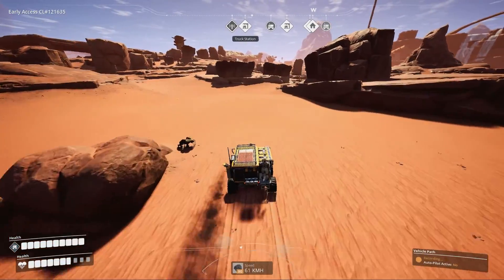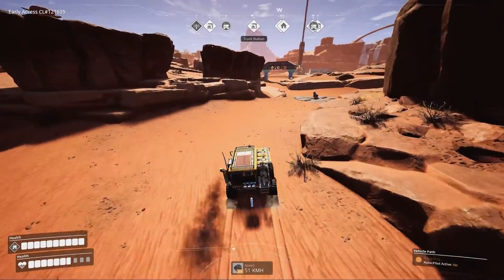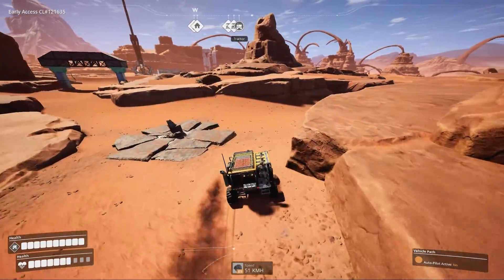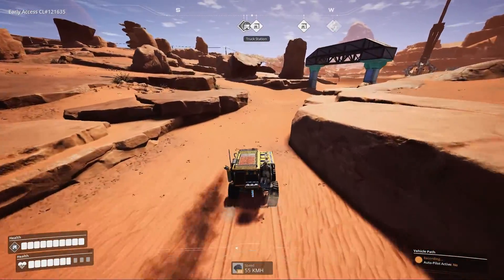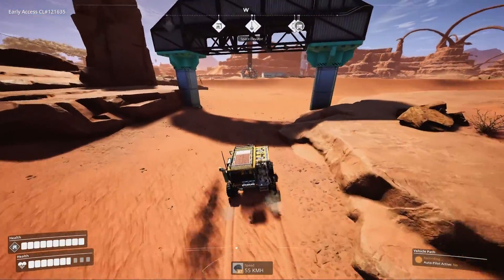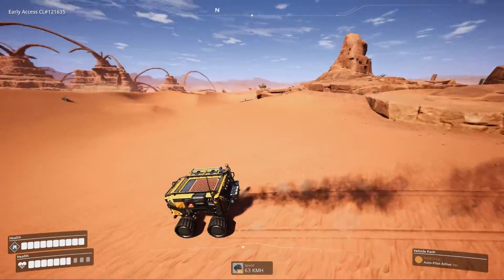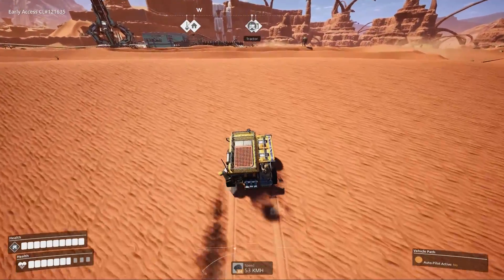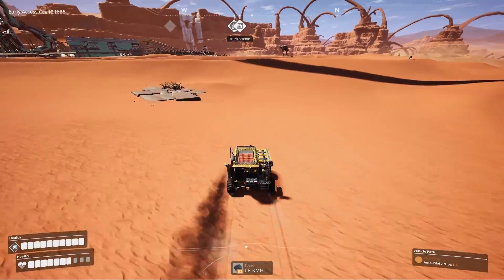Now we are recording — you can see we are dropping little waypoints behind us. We just need to go back to base and drop off the goods via the closest, least problematic path possible. There are a lot of trucks here, which might be causing a little unstable FPS. Try to drive carefully because these nodes can be removed and edited, but it's good to place them well so vehicles can go safely.